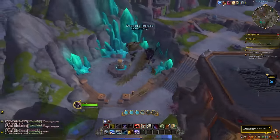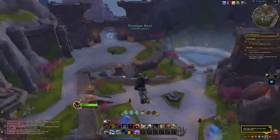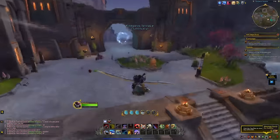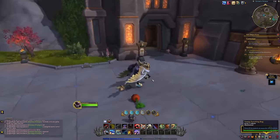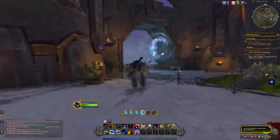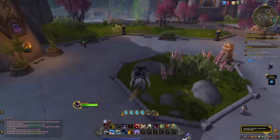Let's mount up here. This is a big crystal area — don't know what that is, but cool. Here is one of the meeting stones for the Rookery, one of the new dungeons. It's really just a big gate with a portal, nothing too special about it.